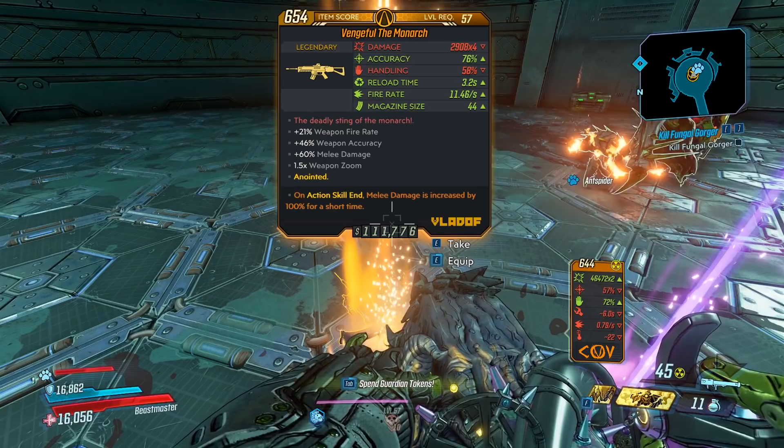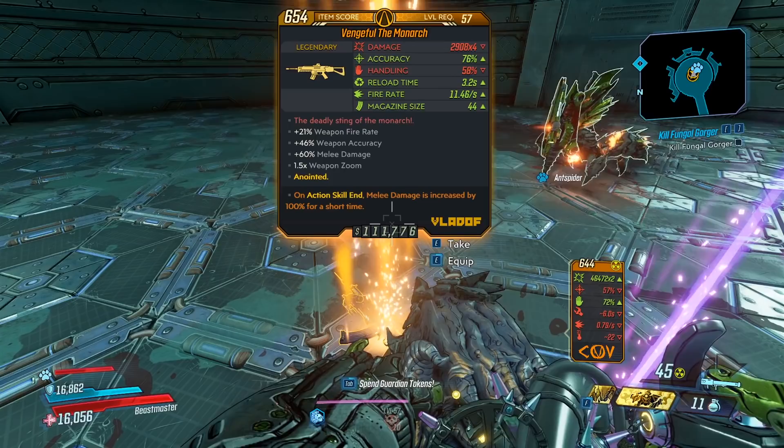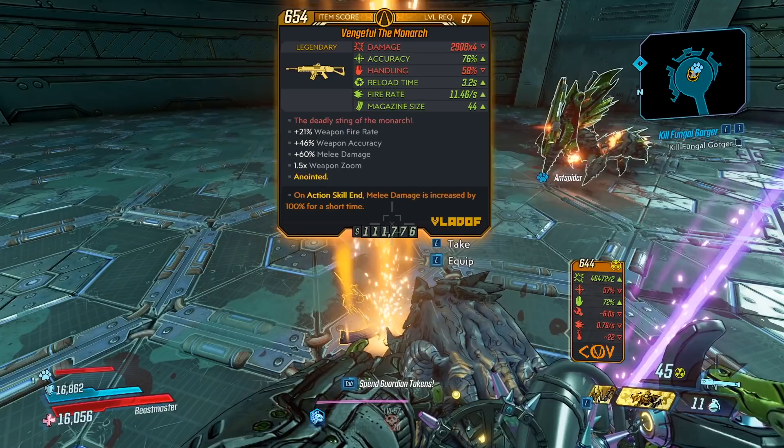For the red text, it says: the deadly sting of the Monarch — bonus weapon fire rate, weapon accuracy, melee damage, and 1.5x weapon zoom. Also, this gun drops in all the elements, including the non-elemental form.